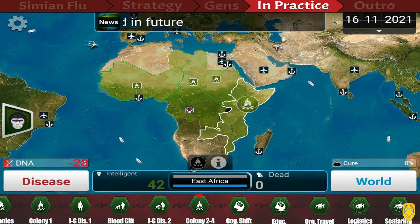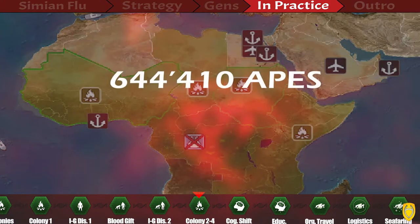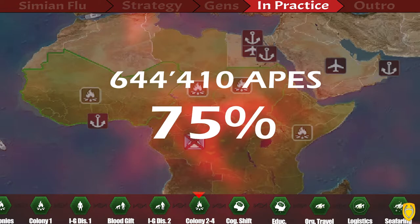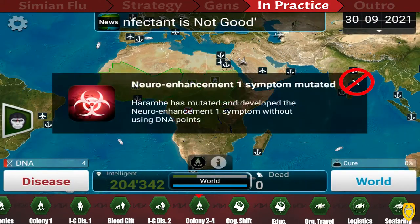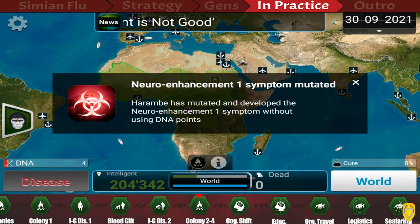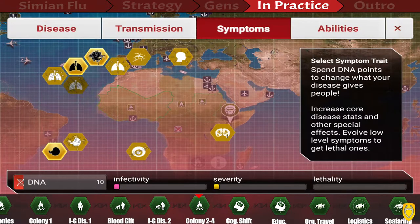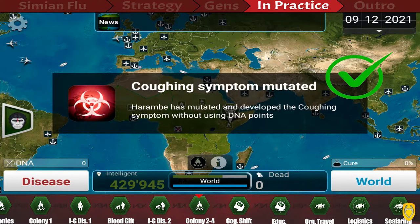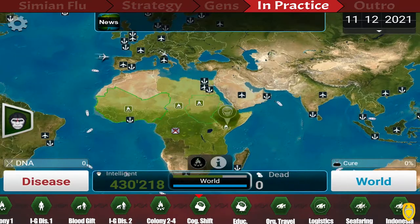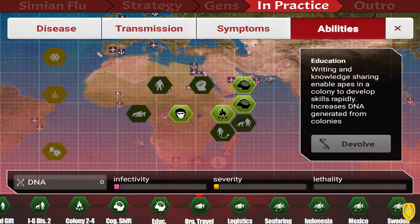After that, place three more colonies in Sudan, East, and West Africa — don't place them anywhere else. Out of the 65,000 apes on the planet, 75% live in those four areas, and the DNA you get from a colony is based on the number of apes in it. Then evolve Cognitive Shift and Education, which further boost the DNA from those colonies — you've just built some massive DNA farms, as you'll see.